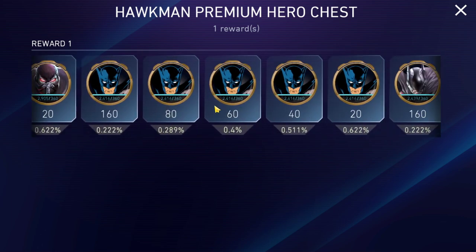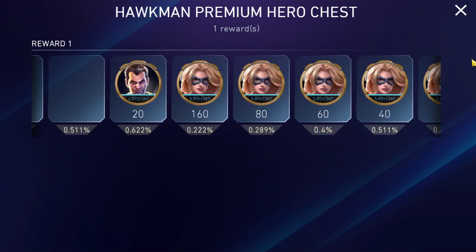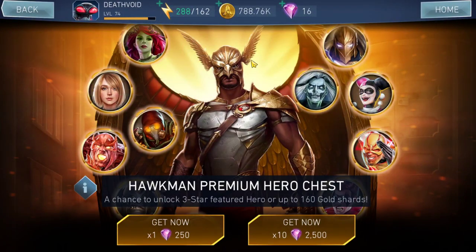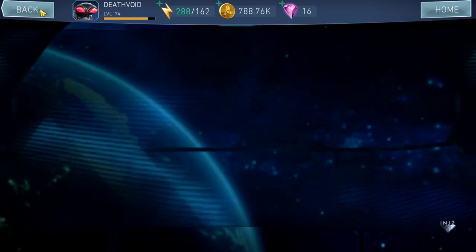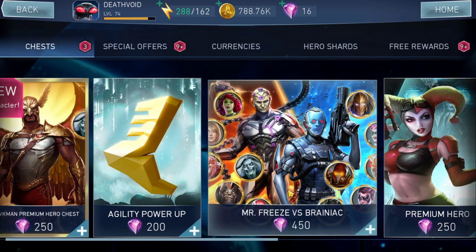Apart from Hawkman, the other characters in the chest are mixed — some good, some bad, some crappy. If you want to invest in Hawkman, keep in mind you might also need gears. He doesn't currently have an arena invasion or a challenge to obtain gears, so you may have to buy them. Think about whether you want him with or without gears before opening the chest.